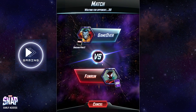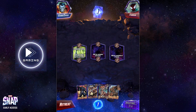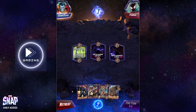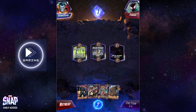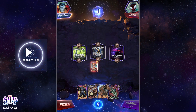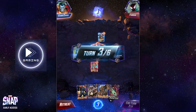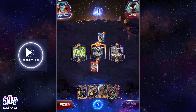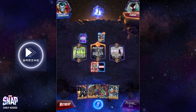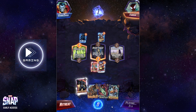Okay guys, last game — not a bad starting hand. Banshee turn two into Lady Sif with Apocalypse stark in. Yeah, Lady Sif over Swordmaster right now. I always play Swordmaster turn four, hopefully get a Swarm or Wolverine next card. It's fine — then the Swarm would be perfect.